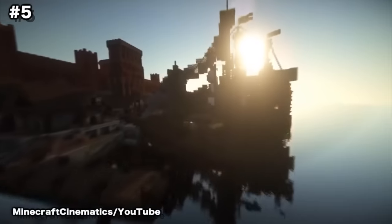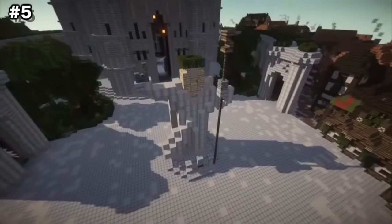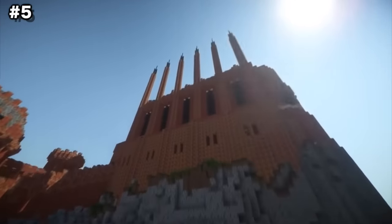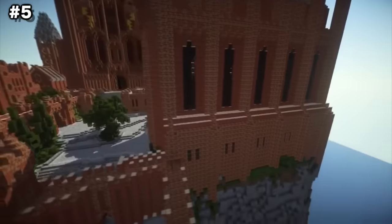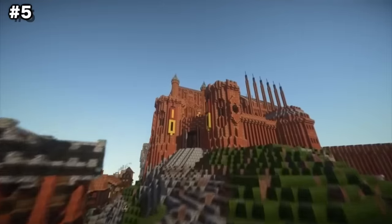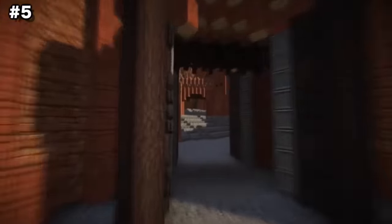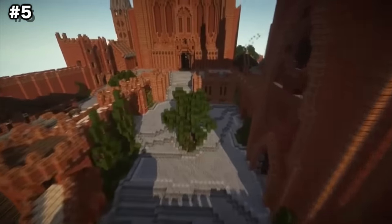Number 5: King's Landing. If you enjoy Game of Thrones, this breathtaking build lets players take a trip into the fierce capital city of King's Landing. Worked on by many people, it features locations from the show and books such as the Red Keep, the Great Sept of Baelor, the Dragon Pit, Dragon Square, and many more. Players can check out the build's progress at westeroscraft.com and download updates for the map. Even if you're not a Game of Thrones fan, the sheer breathtaking detail in this build should keep you busy for hours.